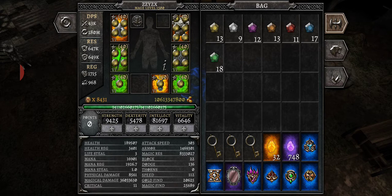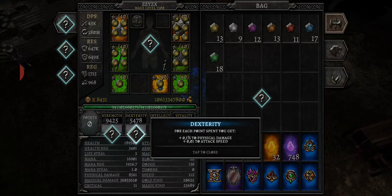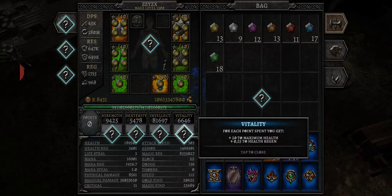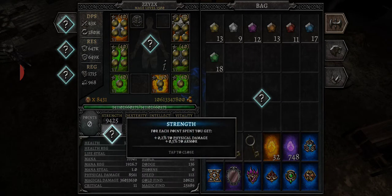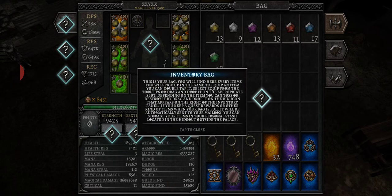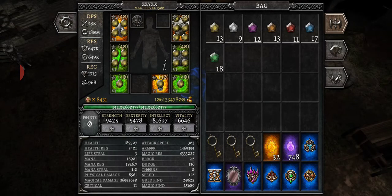To clarify: Strength increases physical damage and armor — it does not do health regen, I was wrong on that. Dexterity increases physical damage and attack speed, but no armor. Vitality increases your life and health regen. Intellect gives you mana regen and resistance — it gives you quite a bit overall.